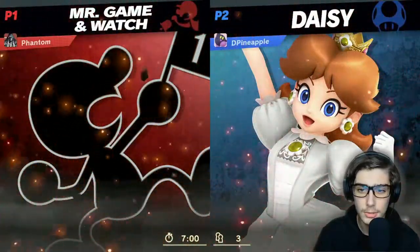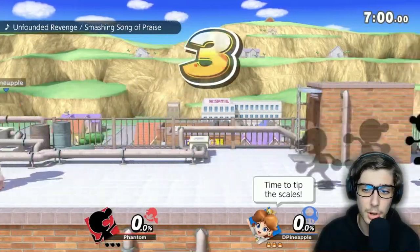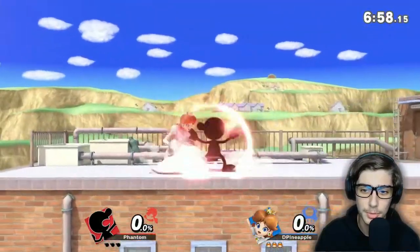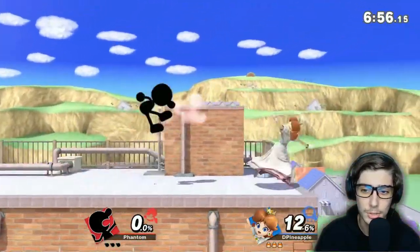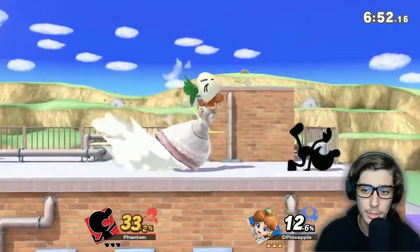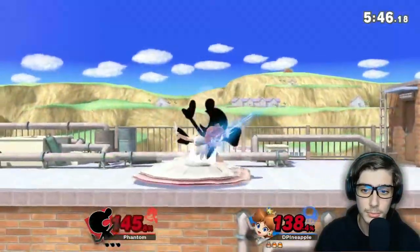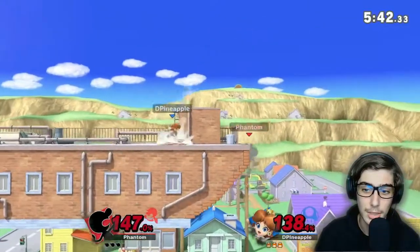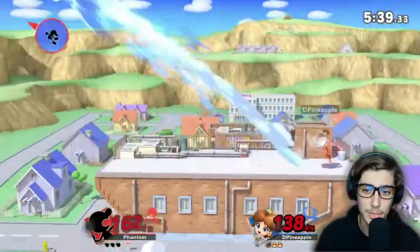We're up against Daisy, alright. Could go either way. You can see Death Deck, Nair, and Up Smash — those are all pretty good. Gotta be careful. This is gonna be a long, campy match. But that bucket — I'll show you a little bit of what that bucket can do. It's pretty good.